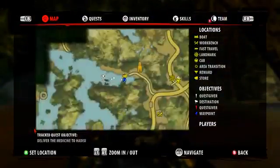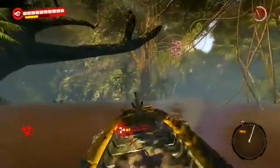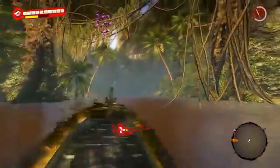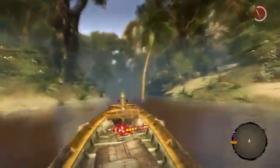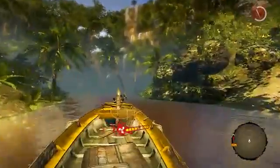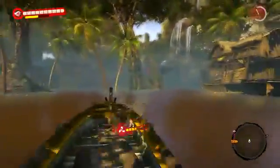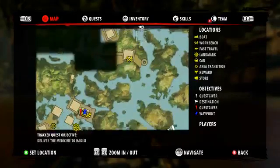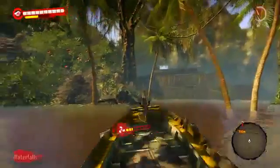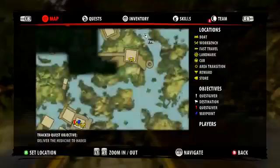Let's go ahead and set our objective here. Now I got ourselves a nice little map. Our little trail was giving us a trail of where to go. It looks like we want to go left here. Going the right way, yeah.